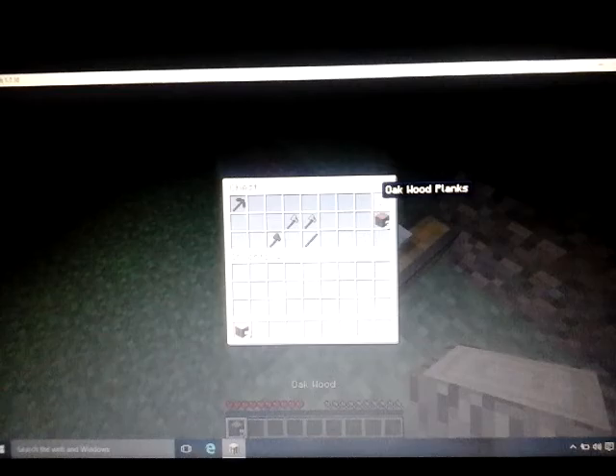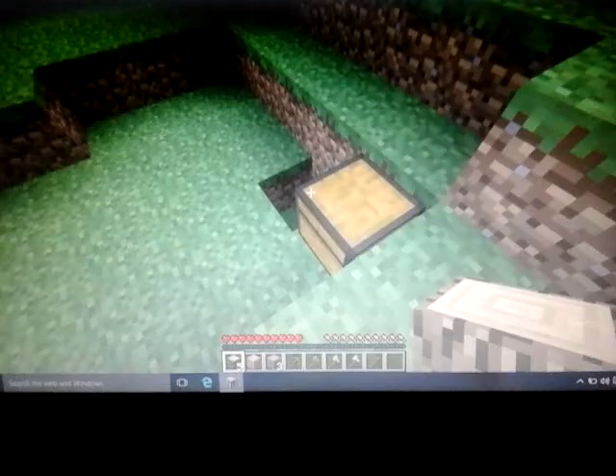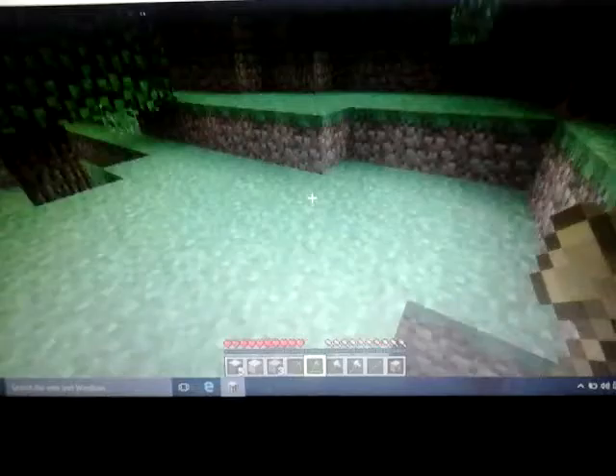Okay, we got... five oak wood, one oak wood plank, three acacia wood. Okay, a wooden pickaxe, wooden axe, two stone axes. That's pretty good. And a stick. It's a bit random.